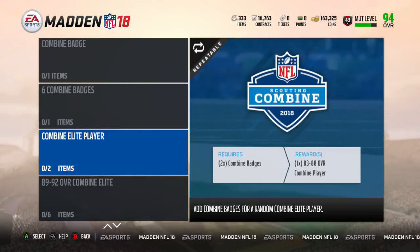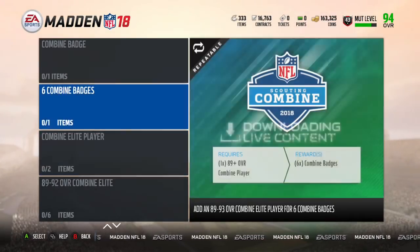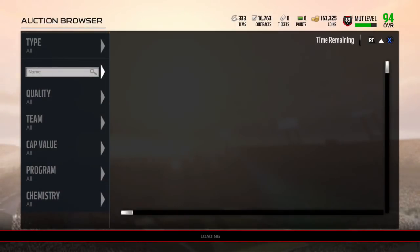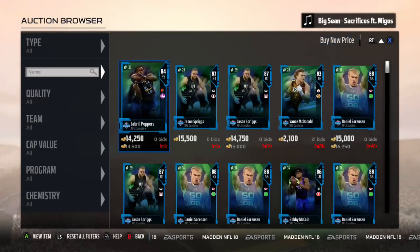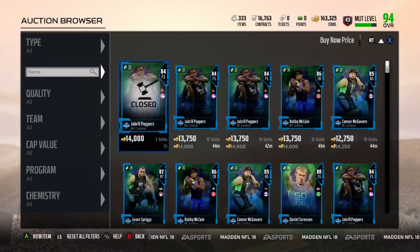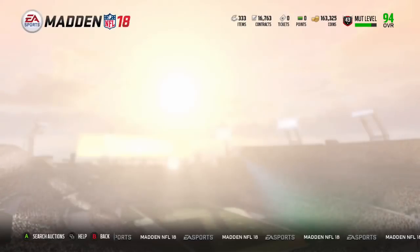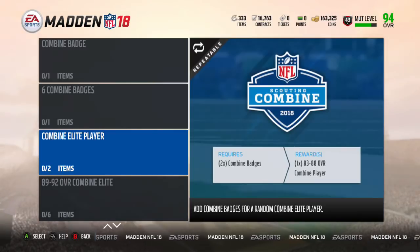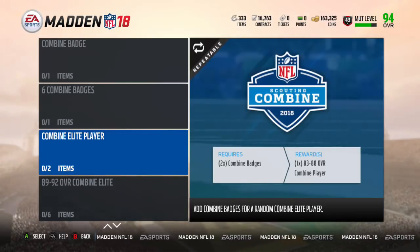So two Combine badges gives you one card. Let's put 14,000 — let's just check right here how much these are going for. So 14,000. Even though you can buy these for 11,000, someone just bought that for 14,000 — you can sell these players for 14,000. So I have 19 tokens and I can do this set nine times. Nine times at 14,000 per card — that is 126,000 coins. That's what we can do right there.